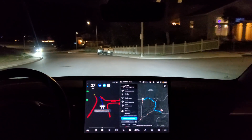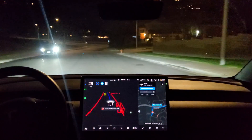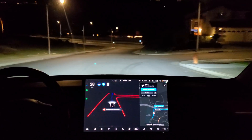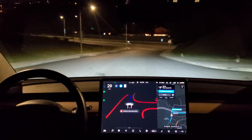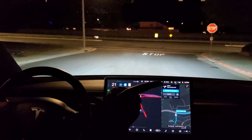In 500 feet, turn right onto Plum Canyon Road. Okay, test loop one. Let's see how it does tonight. Running FSD beta build 8.2. Turn right onto Plum Canyon Road.